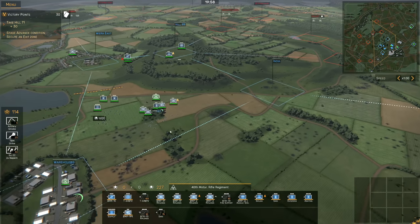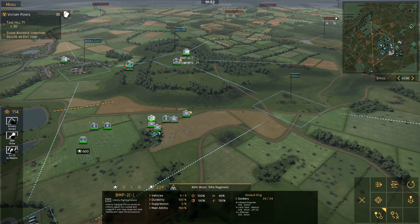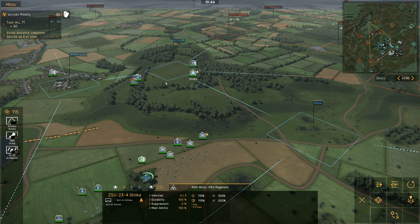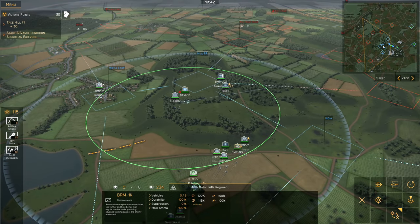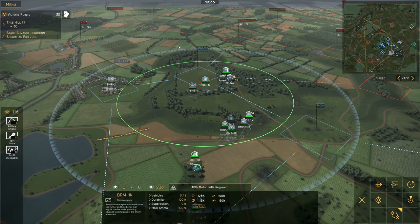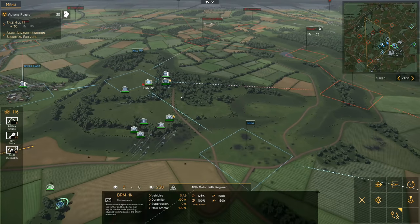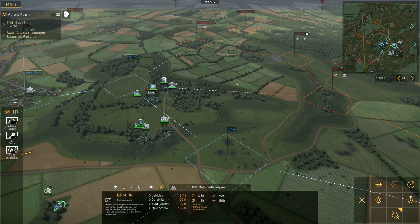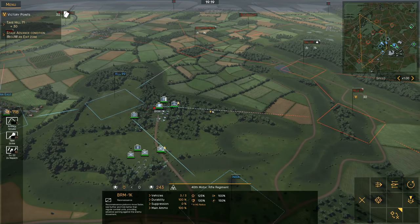All my units have got their orders now. One thing I haven't really mentioned much is line of sight and how recon works. If you click on a recon unit you'll see two rings - the first ring is how far they can see units in cover, and the other is how far they can see units in the open. It's really useful to spot units as far away as you can, because the longer you look at a unit the more you reveal it over time, and the more you reveal it the less accuracy penalty you have while shooting at it.